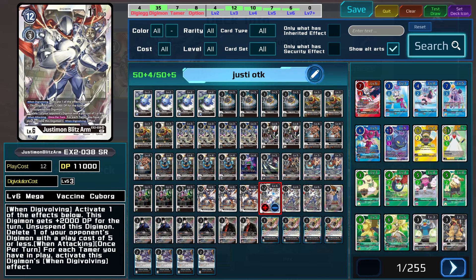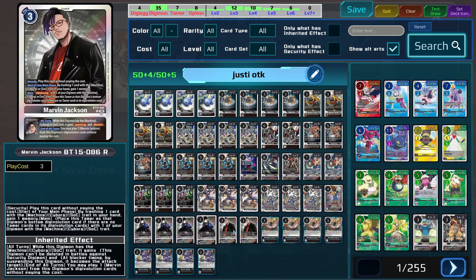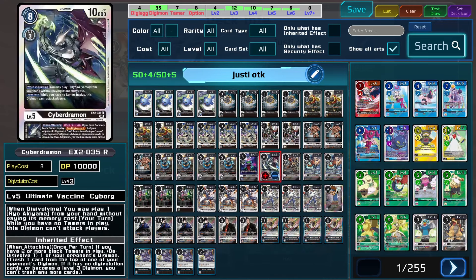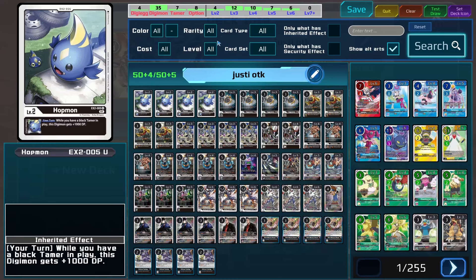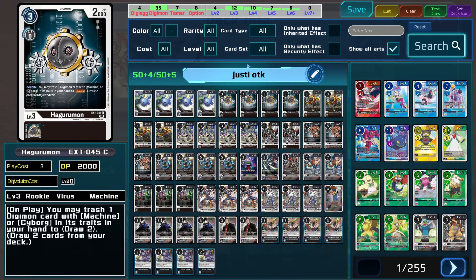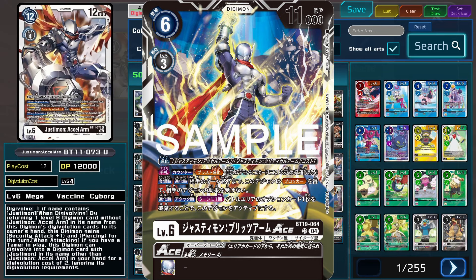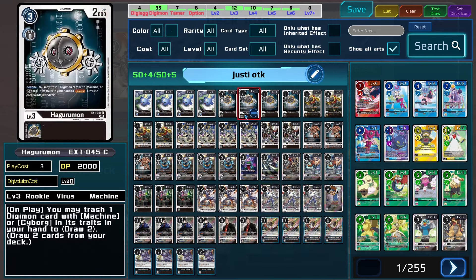They've set up a blocker — especially in EX7 where Mother D-Reaper Shoto is running around. I just wanted to showcase this deck today and ask if anyone has a better build of it, because I've been trying so many different builds and I just can't get this thing to work. I've tried black hybrid builds, more cyborg machine focused builds, more Ukomon focused builds — I just can't get it off the ground. And the Justimon Ace coming up doesn't really help this strategy; it leans into a whole new strategy using the chess piece support device cards, and it definitely doesn't support the OTK build.